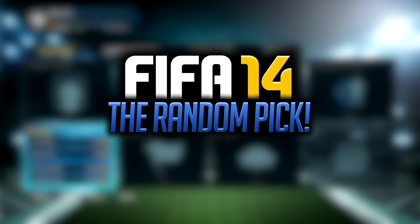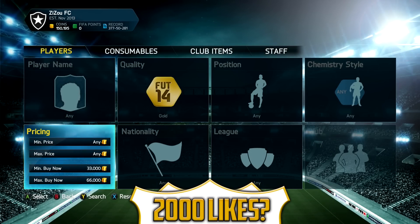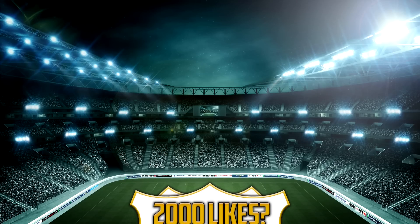Hey, what's going on guys, it is Lastly here and welcome to episode number 31 of the Random Pick First Off. If you guys are looking to buy any coins, go and check out the FIFA Shop at fifashop.co.uk, use my code LA5TY - that'll get you a 5% discount and the link is down below in the description. If this video could smash a like, 2000 would be absolutely awesome.